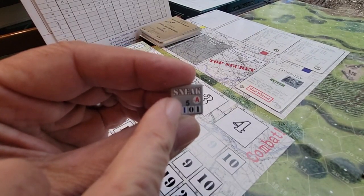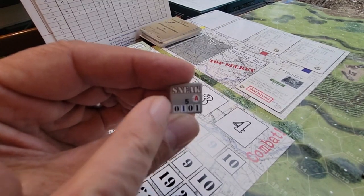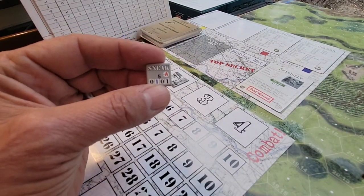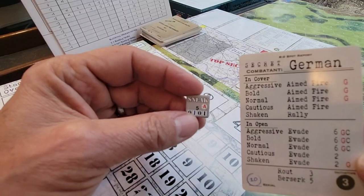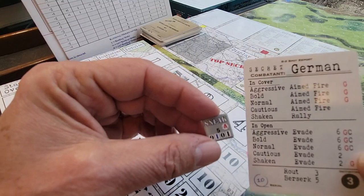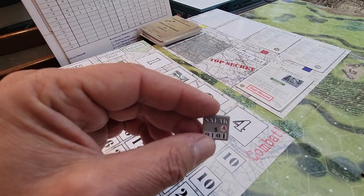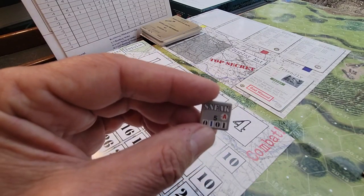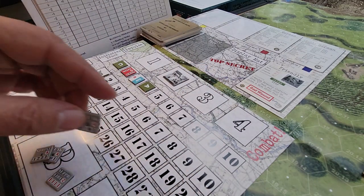Now I know why there are so many order counters — they've got the directions on them. What you can do is grab the counter instead of keeping track of cards and flipping through them. It says the direction the guys are going to move in. You grab the order with the right number, put it on the counter, and you don't need to refer to the German card again — just put it in the discard pile. I didn't realize that, so we were flipping backwards and forwards through cards trying to remember which was what.